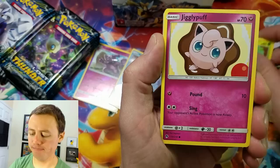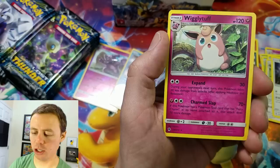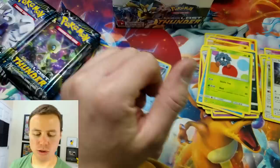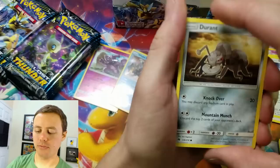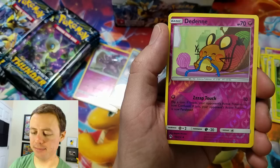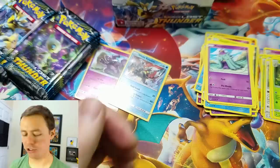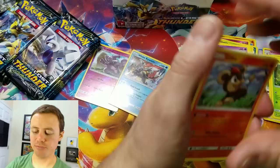I think I've pulled that card once before — just need it in Reverse Holo. Wurmple, Jigglypuff, Alolan Meowth, Cubchoo, Tangela, water type energy, Mixed Herbs, Stantler, Marill, Durant Reverse Holo, and Wigglytuff. Jirgini Reverse Holo, and a Moltres Rare. That's such a sweet card — I like the artwork on it.